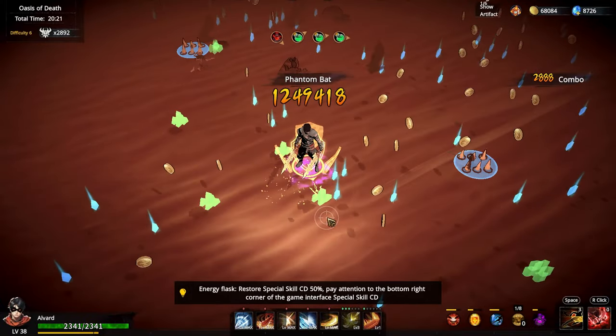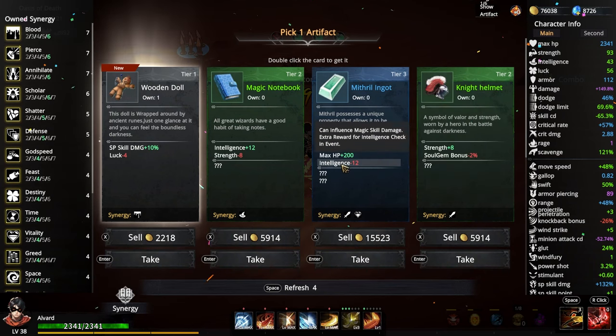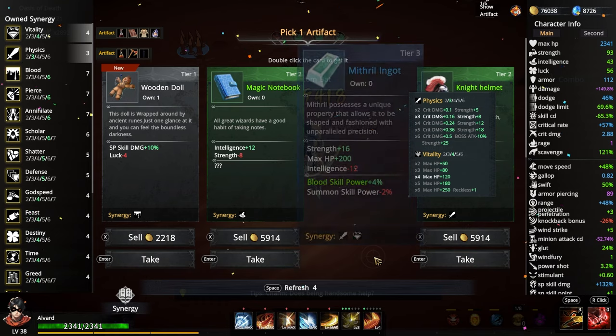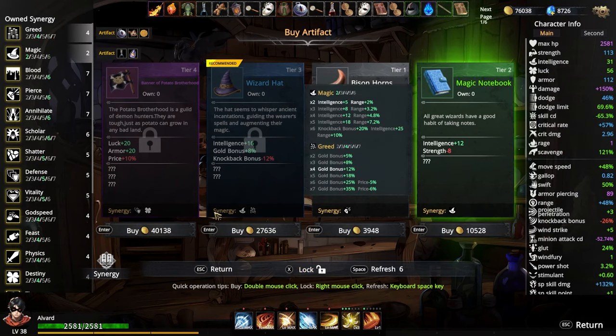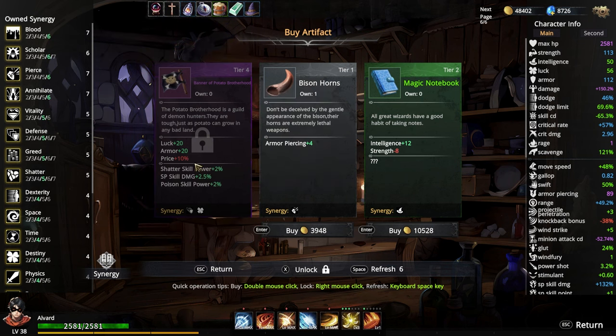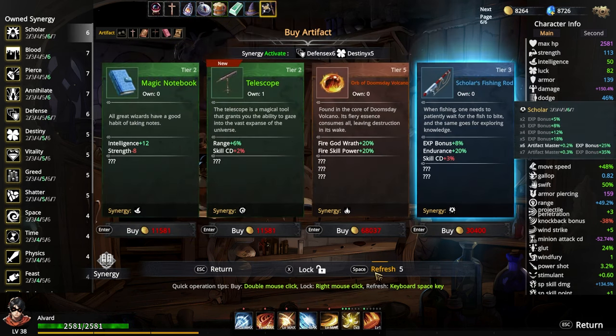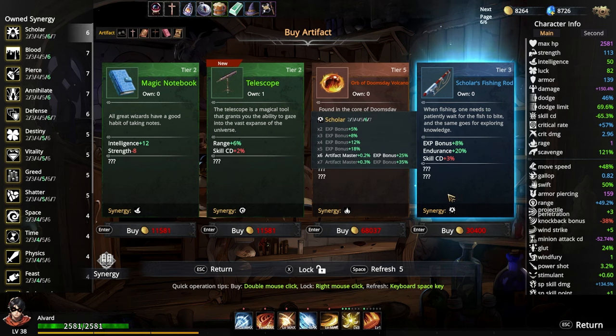Almost 3,000 kills. 68,000 gold. This will give me physics and vitality — my intelligence goes down by negative 12. I'll take you. 99 main damage. Let's get the greed one full. And then let's get the luck and armor one, but price goes up by 10%.